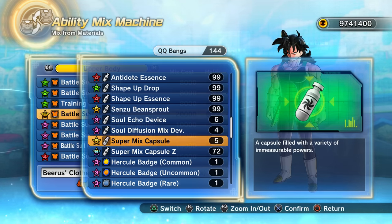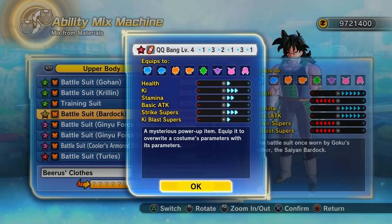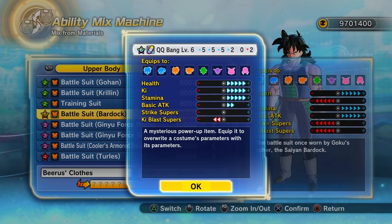I'll sell everything that's not a six-star. It's easy to make a five-star QQ Bang — just mix the Bardock top and Beerus clothing with a high mixed capsule or ultimate capsule. But you really should be using a super mixed capsule Z — not the normal version — to get a better chance of making not only a six-star QQ Bang, but an overpowered six-star QQ Bang.